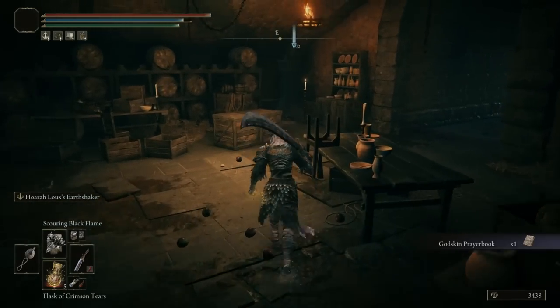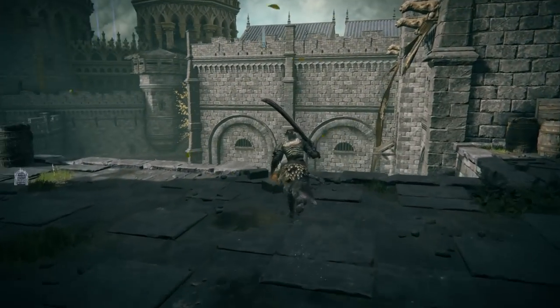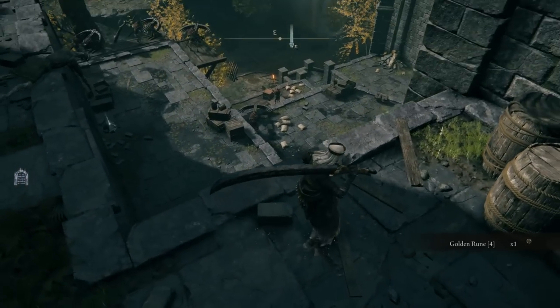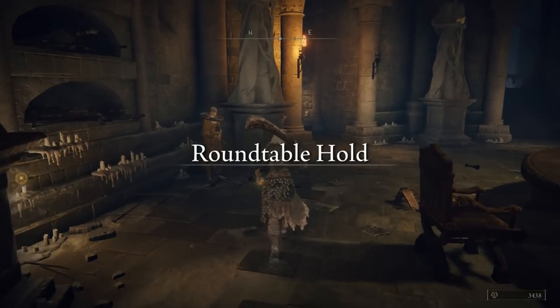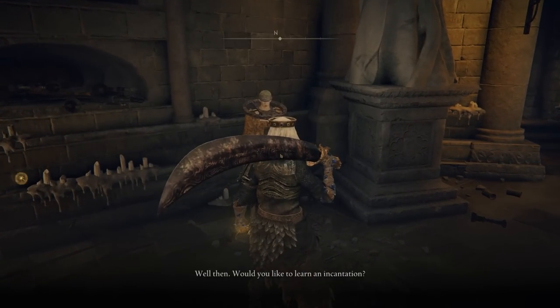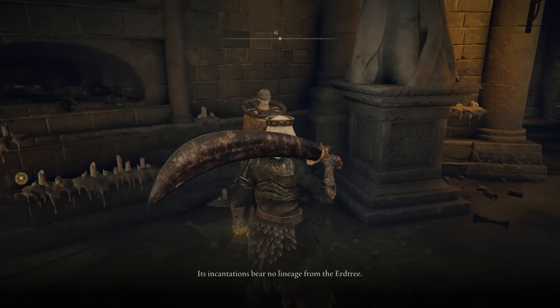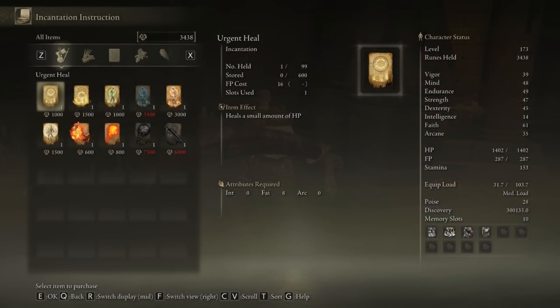There will be the God Slayer Seal and the Godskin Prayer Book. We now have both of these items. Once you have picked up the prayer book, head over towards the round table, go towards the left, talk to him, and then you will want to purchase one of the incantations that will be available. The only way it's going to be available is if we give him the prayer book. Make sure that you go towards the second option and then give. You can then exhaust the dialogue and go towards the incantations.